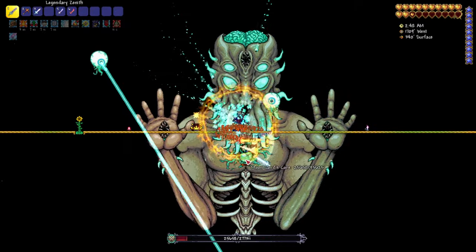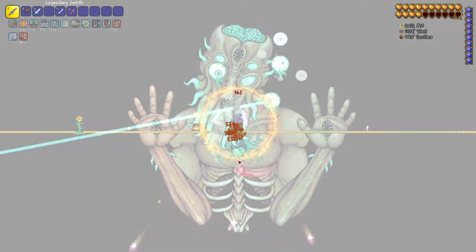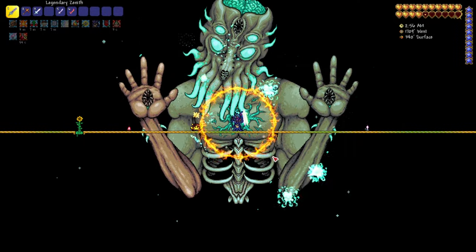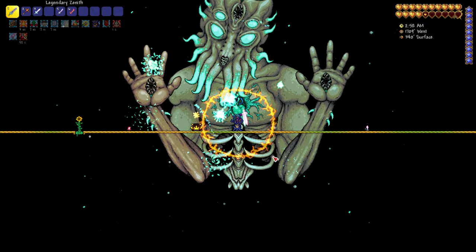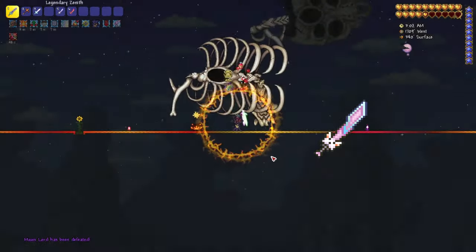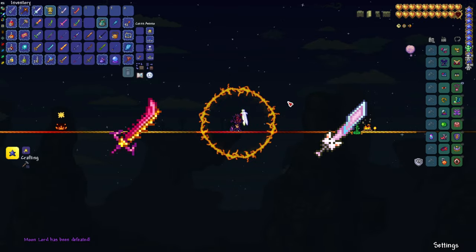We're going to go over how to get each of the swords, and the first ones I'm going to show you are the easier ones from Moon Lord. You're going to have to kill Moon Lord a few times in order to get the drops, so you have to be patient. You're going to get the Meowmere and the Star Wrath from Moon Lord. Farm him a little bit and you'll be able to get the swords.